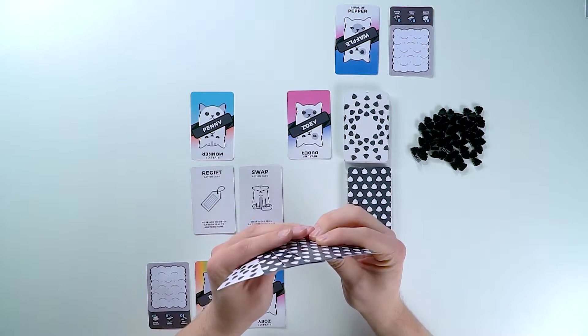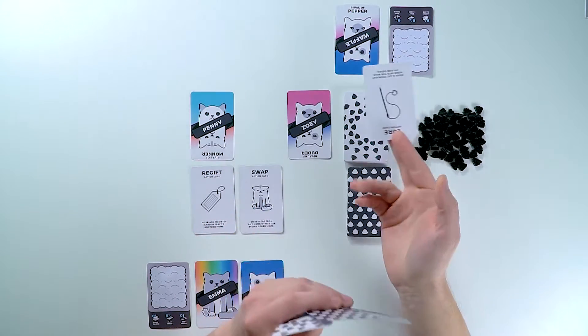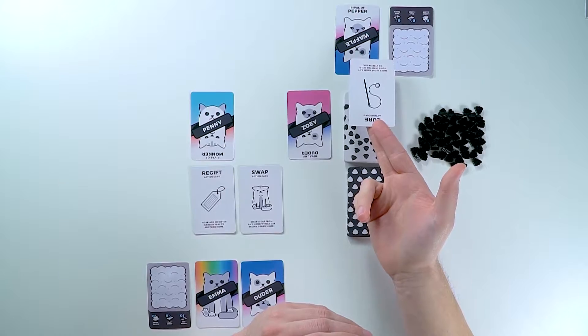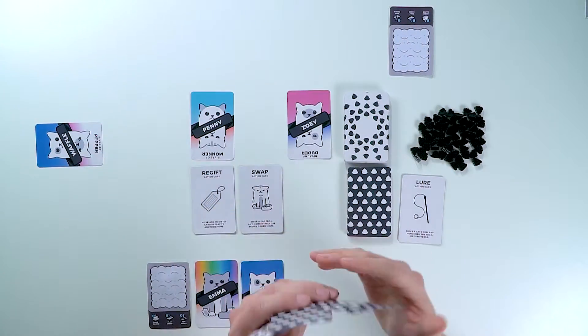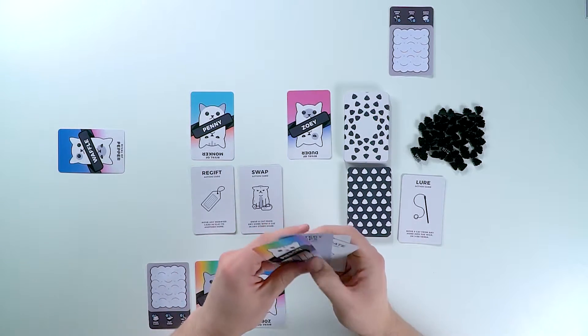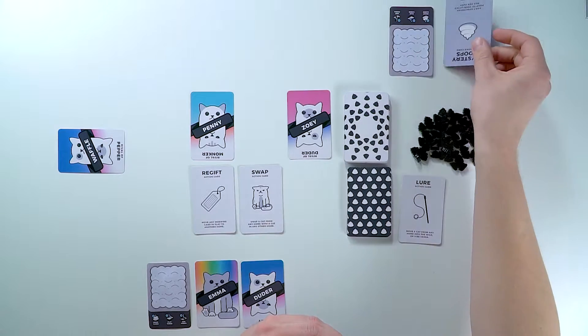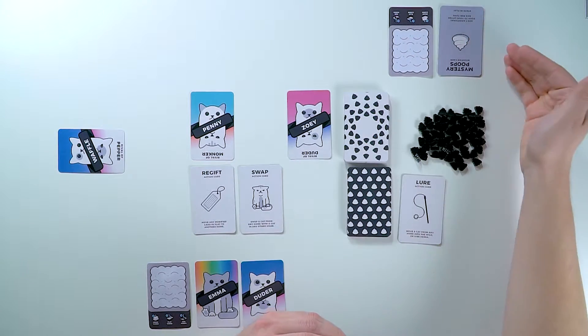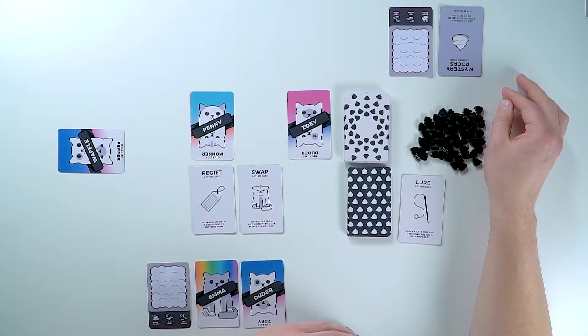Once you've played your cat card, you can play up to two item cards. So I'm going to choose to lure Waffle out of my opponent's home. This will now take him out into the area that we reserved — the Wild. And then I will choose to give a mystery poop to my opponent as well.